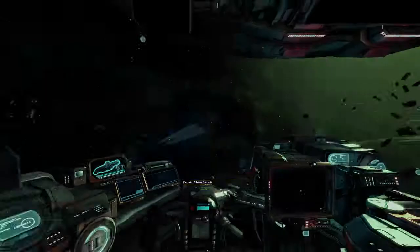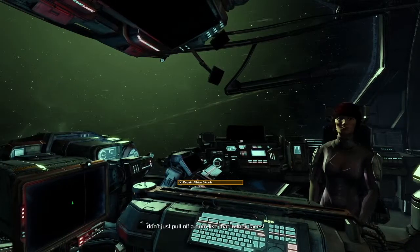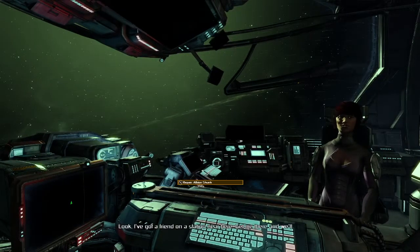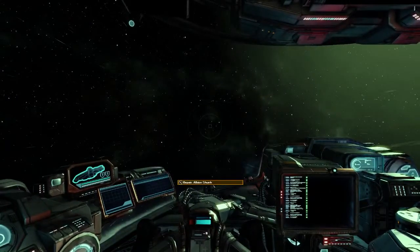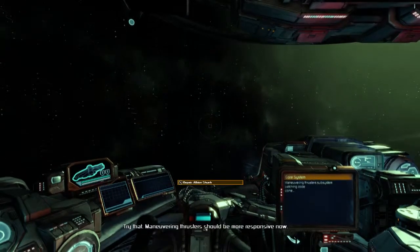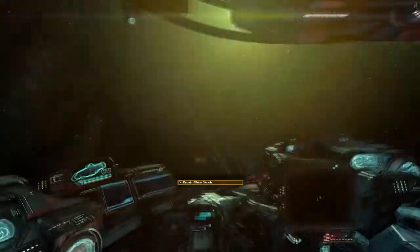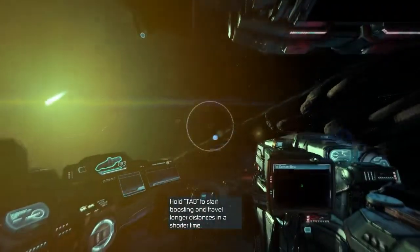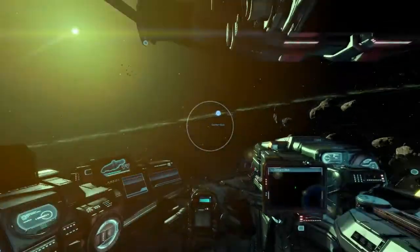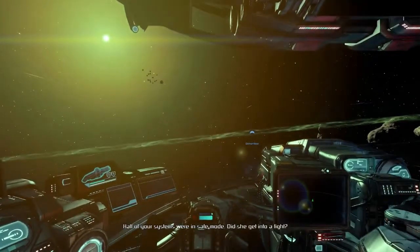Off we go. What the hell was that for? Those were Plutarch security ships — you don't just pull off a burn like that in their faces. Relax, they won't catch up for a while. Look, I've got a friend on a station near here — get me there and we'll get most of your systems back online. And there we go. Apparently those tooltips don't reference your control scheme. Yeah, because it doesn't show the joystick.